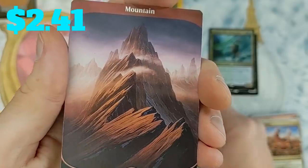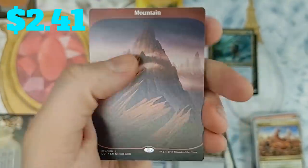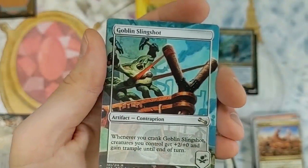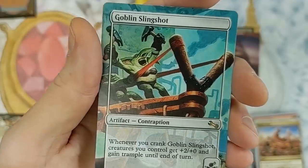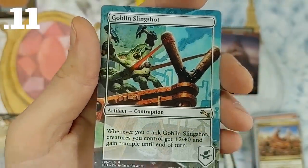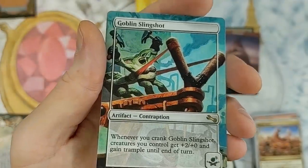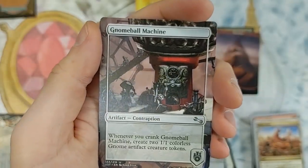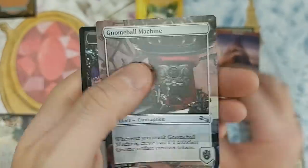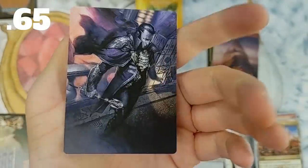We got a mountain — that is pretty legit. Goblin Slingshot: whenever you crank, creatures you control get plus two, plus zero and gain trample until end of turn — watch out for them crankers. And a Gnome-Crafted Chart — there you have it. Foil vampire token from Unstable — probably not too bad. We'll find out together in this video.